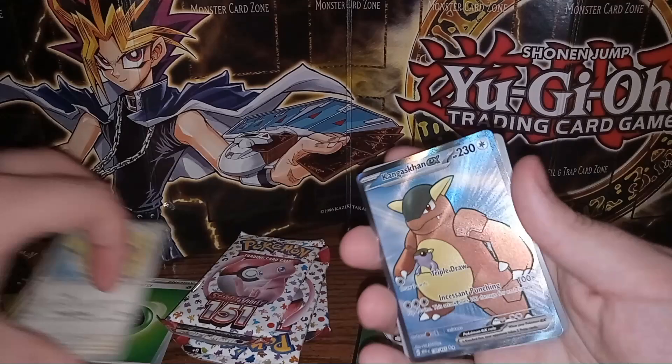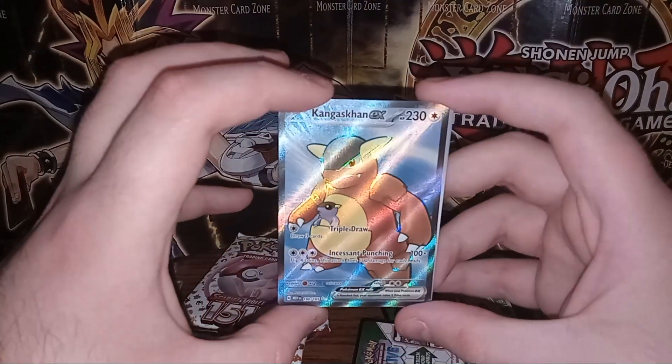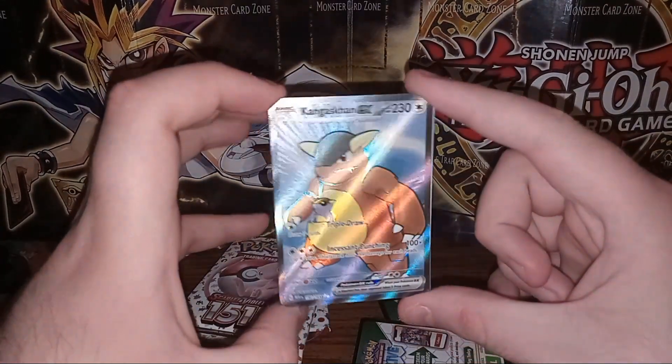We have Butterfree again but foil, Flareon, followed up with a Kangaskhan EX — another nice full art. I don't know if all of the EXs in this set are full art, I believe some aren't, but that is a very nice card. I'm happy with that.